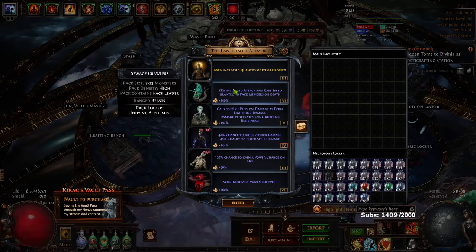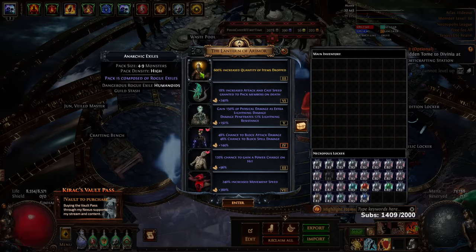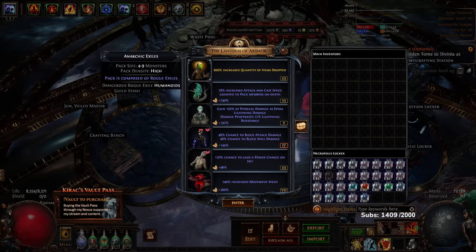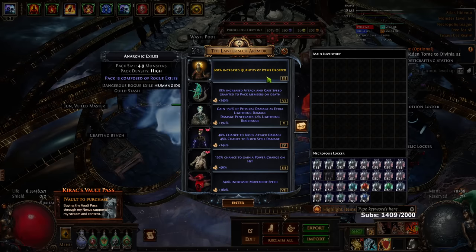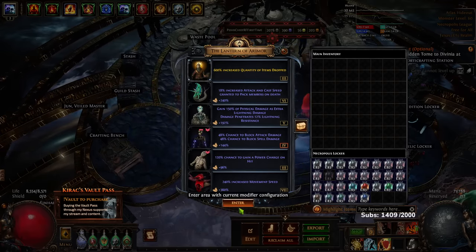I'll talk more about it, but first I'm going to run it so you guys can understand. In this instance I'm replacing the top pack with rogue exiles, which you can find with all flame embers. The primary reason I'm doing this is I hit 600 quantity. Quant, rarity, and pack size are the best to go for — people told me rarity is better than quant, but I'm putting this on anyway just to show you guys.